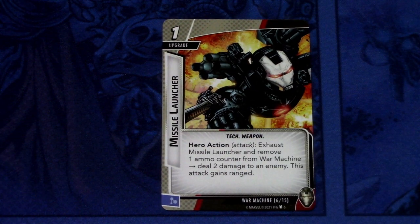Next up we have Missile Launcher. It's a 1 cost upgrade, Tech Weapon. Hero action — attack: exhaust Missile Launcher and remove 1 ammo counter from War Machine to deal 2 damage to an enemy. This attack gains range. It can be committed as a mental resource. So each turn you can deal 2 damage by removing an ammo counter and exhausting this. If you get cards that let you ready tech upgrades, you can use this multiple times as long as you have ammo counters. A pretty good extra damage dealing card.